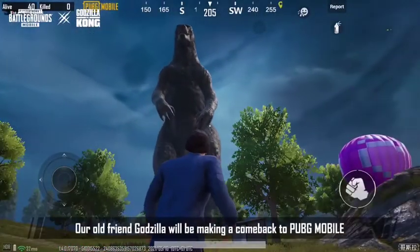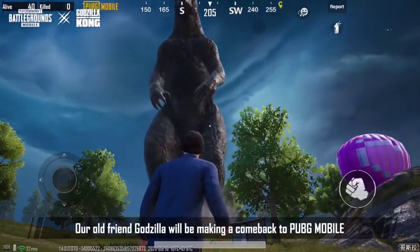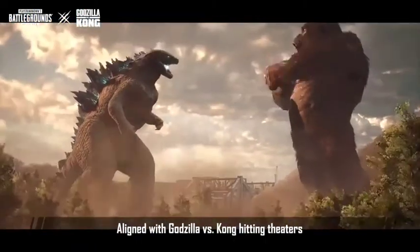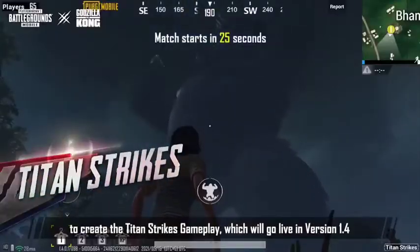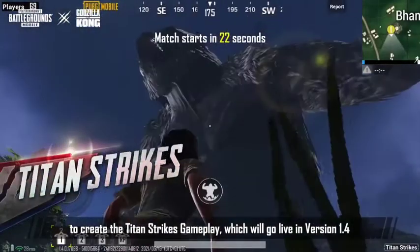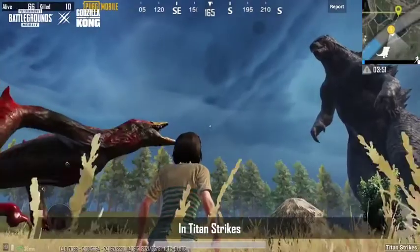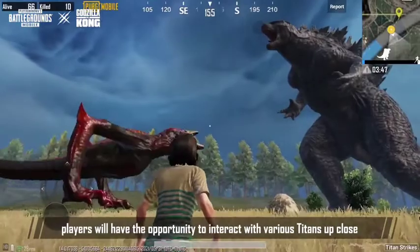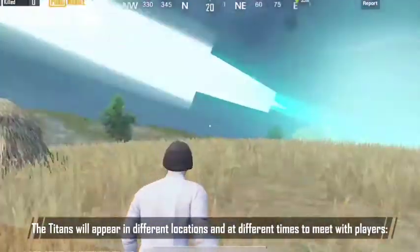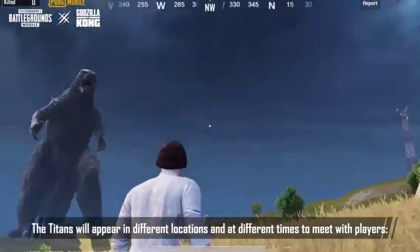Our old friend Godzilla will be making a comeback to PUBG Mobile. In line with Godzilla vs. Kong hitting theaters, PUBG Mobile has partnered with Godzilla vs. Kong to create Titan Strikes gameplay, which will go live in version 1.4. In Titan Strikes, players will have the opportunity to interact with various Titans up close. The Titans will appear in different locations and at different times to meet with players.